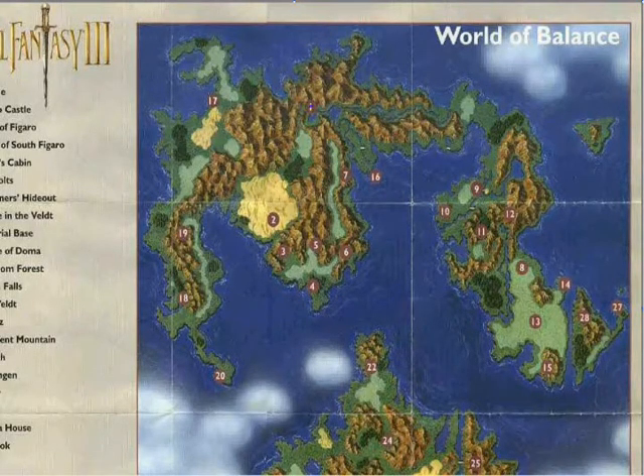We started off in Narshae, right? We started right there. We then moved on our way downwards over to South Figaro Castle, at least, in the middle of the desert. Where we complained a shitload about not being able to have our sprint shoes. We made some research and found out that we have to go to the town of South Figaro to be able to buy them. So we moved slowly through the caves.